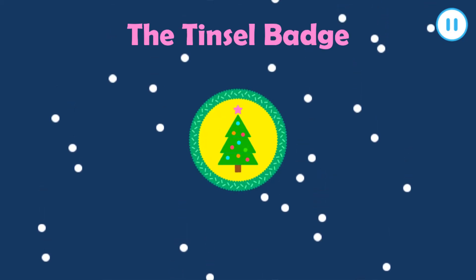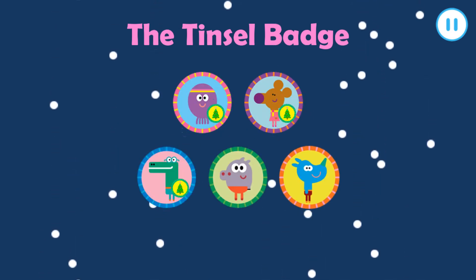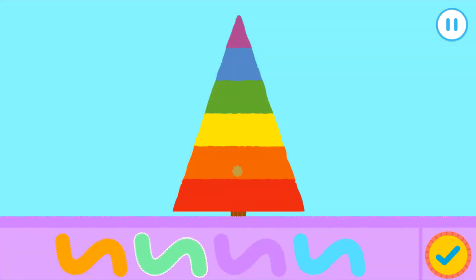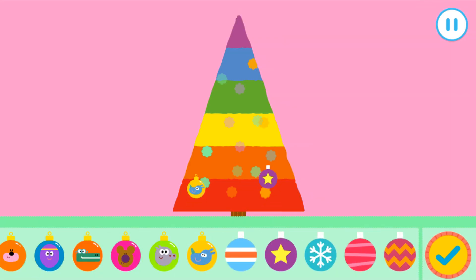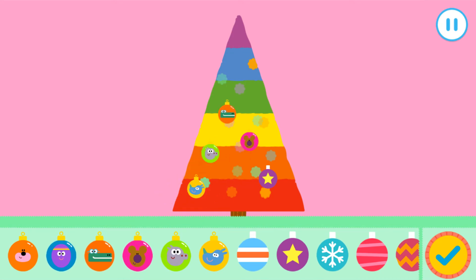The tinsel badge. Who wants to get their badge? Tag. Which tree should we decorate? Tap a tree. Let's get decorating the Christmas tree. What should we put on first? The tinsel, of course. Tap on the colour of the tinsel you'd like. Drag your finger over the tree to put the tinsel on. Press the tick when you're happy with your tinsel. Let's put some fun decorations on the tree. Drag the decorations onto your tree. Press the tick if you finish decorating.